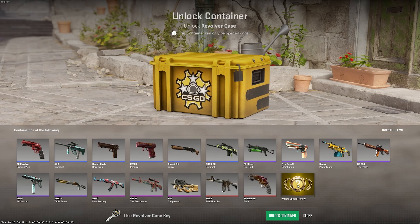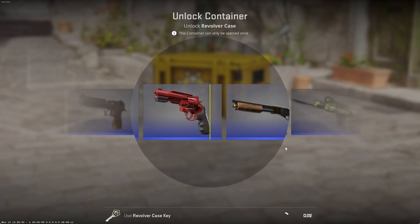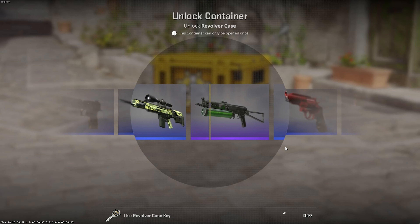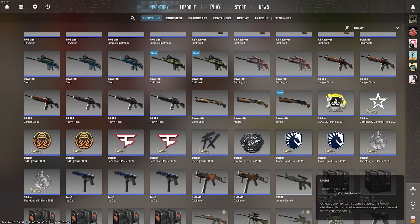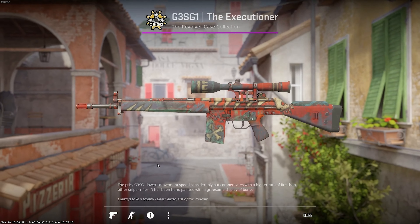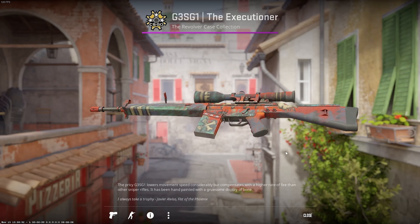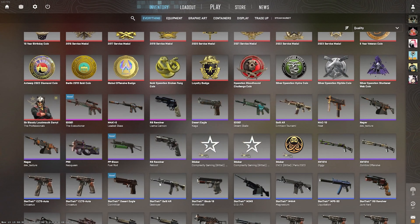Last one — three, two, one, come on! Last case right here, come on. At least we ended up with a purple and another blue. Not the best run — we did get a pink which is pretty good for 10 cases, but it's worth one and a half euros, and one case is five euros, so it's not even a third of one case back.